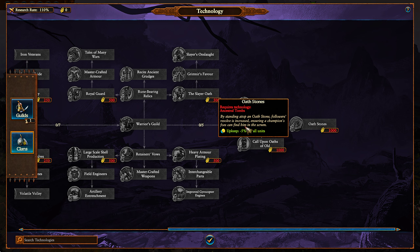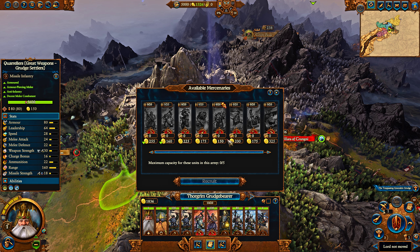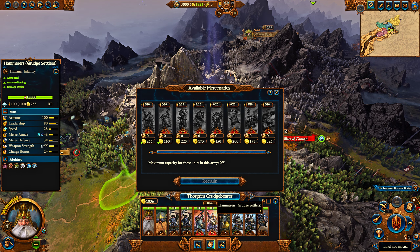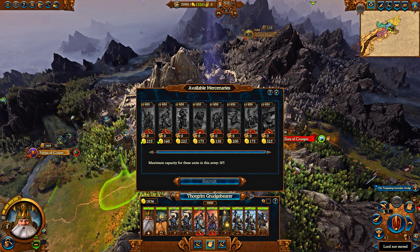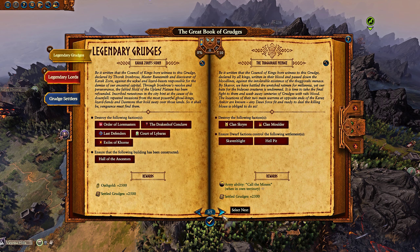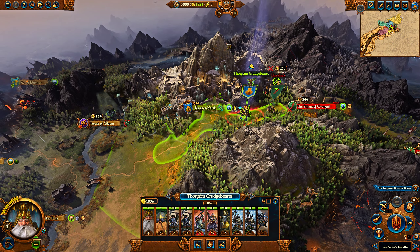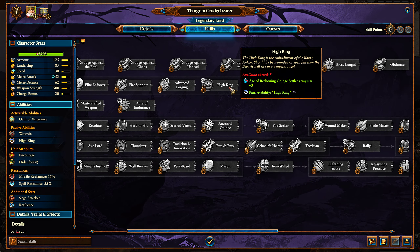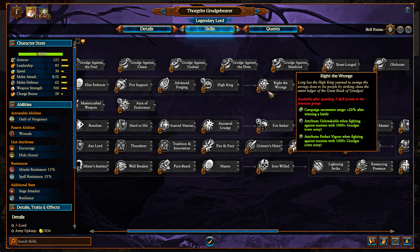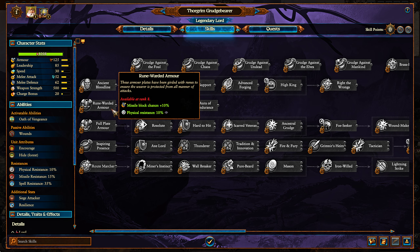Then you get minus 5% upkeep for all units, and then Call an Oath grudge seller unit capacity per army. Grudge seller capacity means the number of red units in an army — you can get 6 as opposed to 5. There are other ways to increase this as well, through legendary grudges — specifically the Crooked Moon grudge to increase that capacity. There's also a skill line, and you can increase Age of Reckoning grudge seller army size by 3 with Thorgrim's specific skill line. So there are various skill lines that give you certain benefits in certain campaigns.